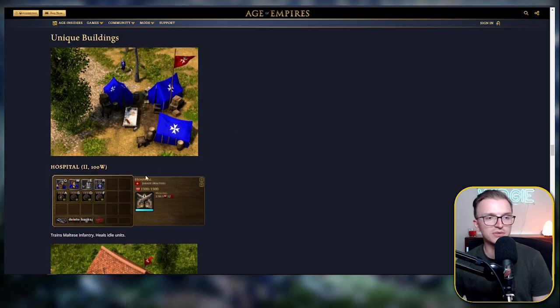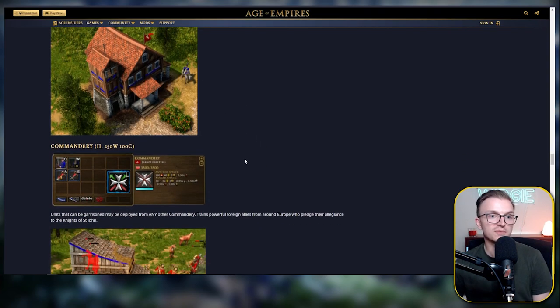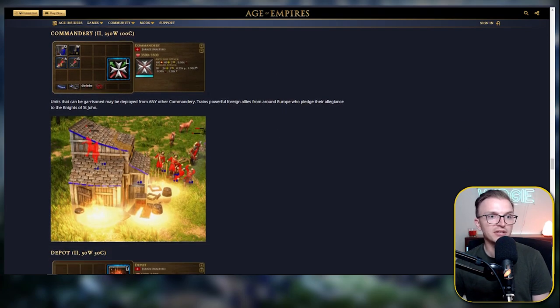Let's have a look at some of the unique buildings. We do have the Hospital, which is basically the Barracks, costing 100 wood, giving you access to two unique units — the Hospitaller and the Sentinel. We also see the Commandery, which is essentially a stables that can unlock new units to recruit using Tongue cards, which are specific unique cards to the Maltese. And if you have more than one Commandery, you can use them to teleport units with their special abilities. It costs 250 wood and 100 coin.